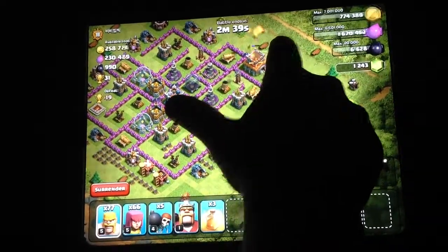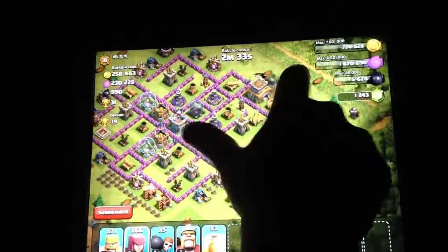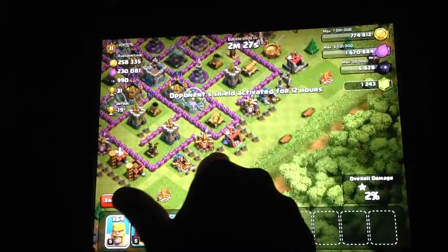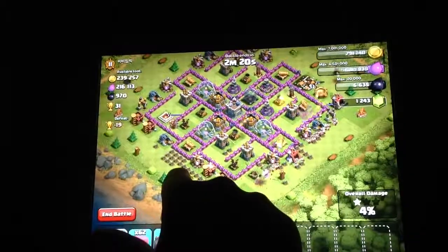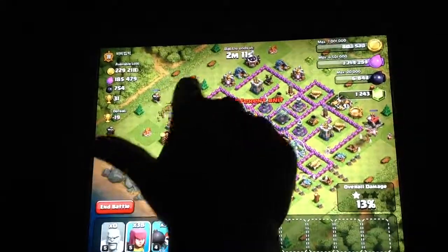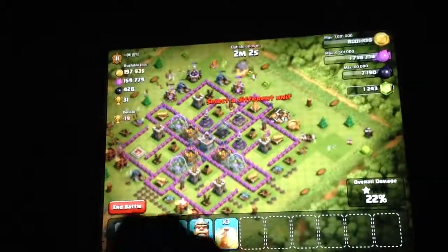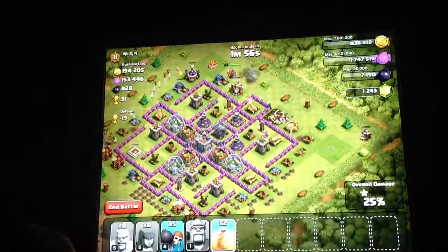I need more barbs coming in here. And there go our archers. We take out that town hall and we can go to work on these collectors. 21% damage already — good start. Looks like we will have to deploy our Barb King with a heal spell.